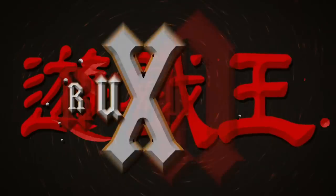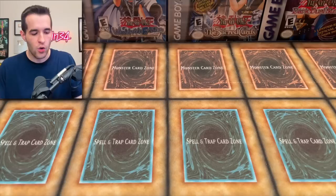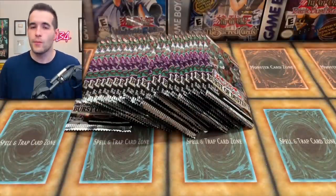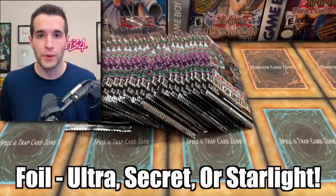If I pull a foil, we open a legacy pack. What's up guys, we're back with another epic video. In today's video we have a booster box worth of Burst of Destiny, and every single pack will have a foil in it, but we're doing everything ultras and secrets and up — if we pull any of those, we will open a legacy pack.